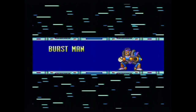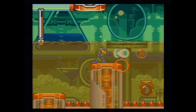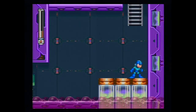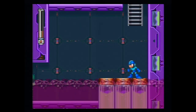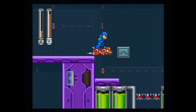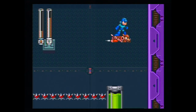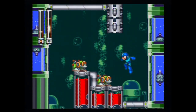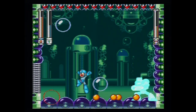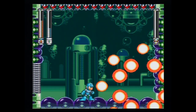Now let's do the fourth stage — Burst Man. This stage brings back underwater mechanics so Mega Man can jump as high as he wants, and there's a mini-boss that's pretty run of the mill. New mechanics include rising water where Mega Man rises with the current while avoiding mines, and the return of disappearing and reappearing blocks. There isn't much to say about Burst Man himself — he tries to knock you into ceiling spikes and his bubbles can block the Freeze Blast. But with him down, you've beaten the first four robot masters.